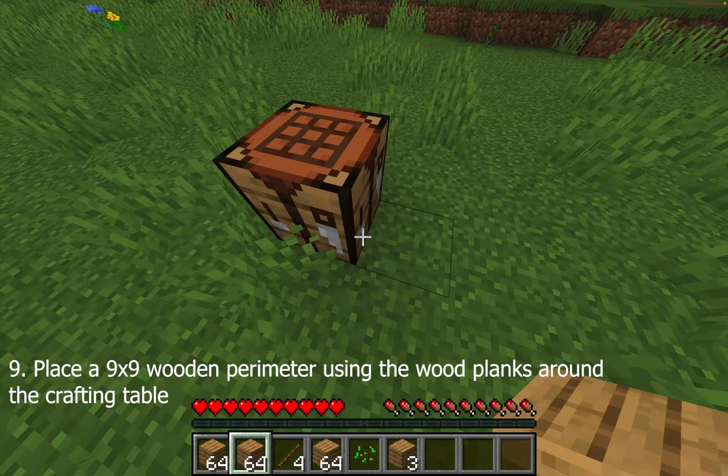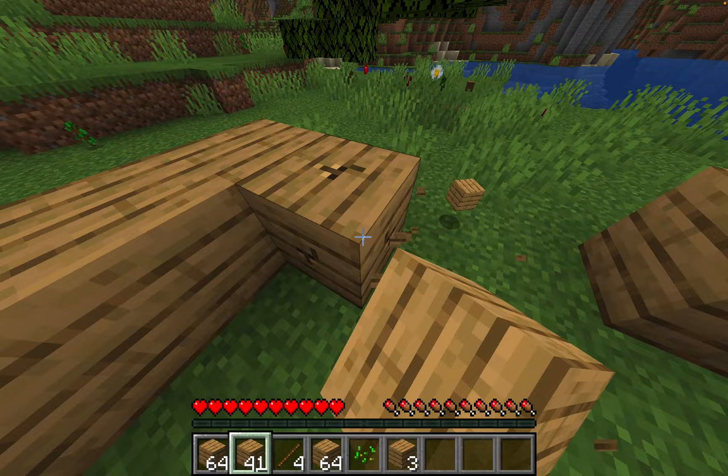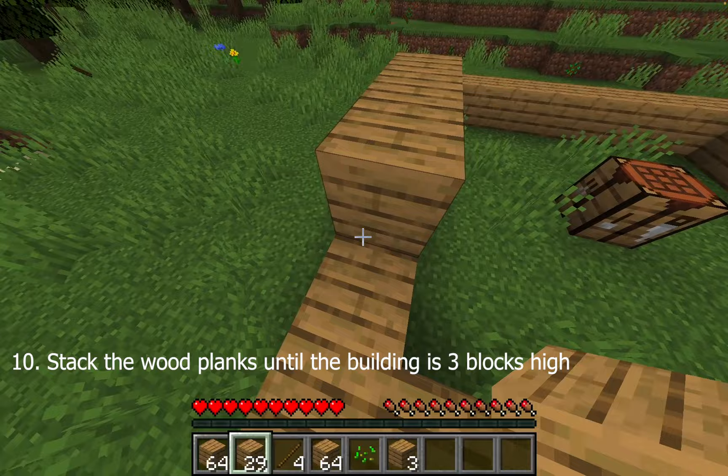Using those wood planks, place the blocks in a nine-by-nine wooden perimeter and use that to start building the shelter around the crafting table. Keep doing the same process, stacking the walls until the building is three blocks high.